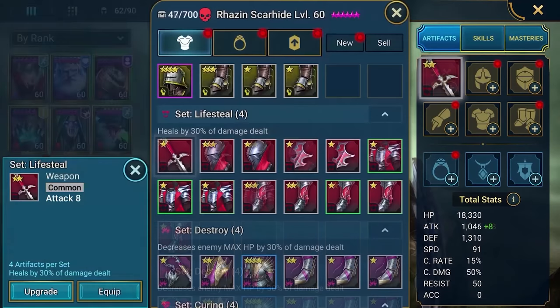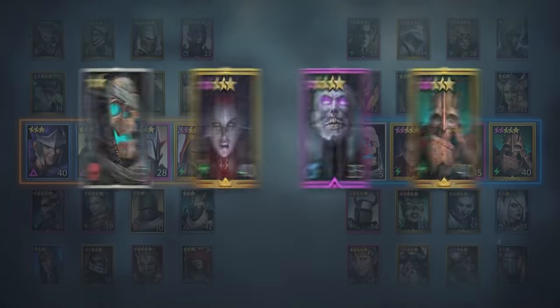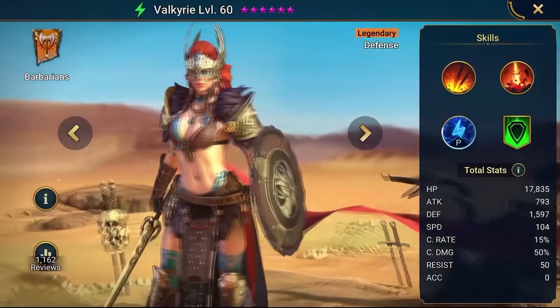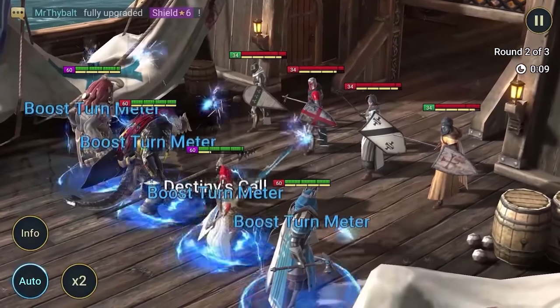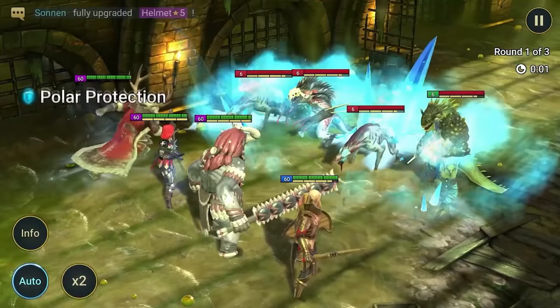In Raid Shadow Legends, you can collect over 500 champions from 13 different factions that can help you quest throughout the game. Some of my favourite things include the variety of different champions. My favourites have to be the High Elves or the Dark Elves — in particular, the Dark Elves. As you can see, the champions have a variety of different weapons that can help depending on the situation.